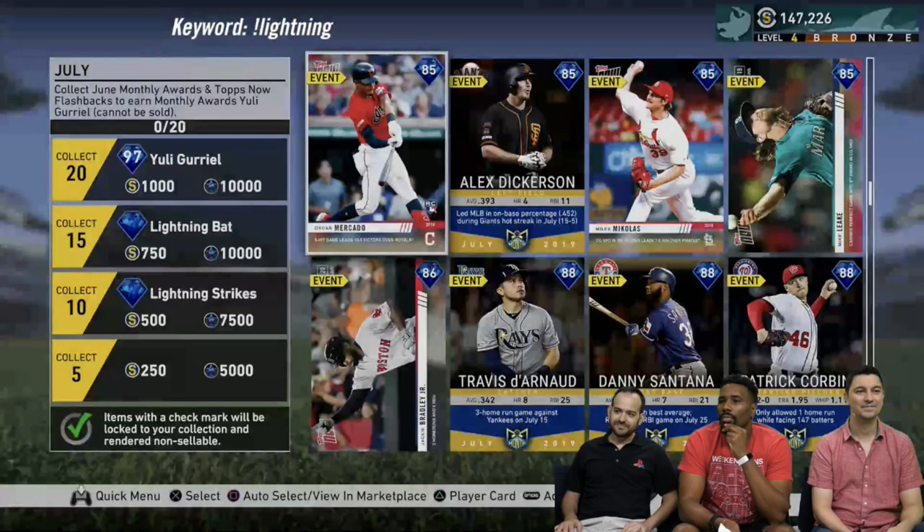I also missed Philip Ervin — he has an 82 overall Topps Now card — and Mike Yastrzemski has an 80 overall Topps Now card. I missed the stats on that one, but it's an 80 overall so you can probably use your imagination. Moving on to the diamonds — very short gold round.